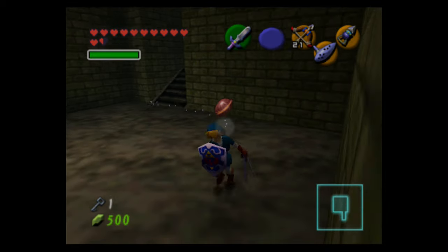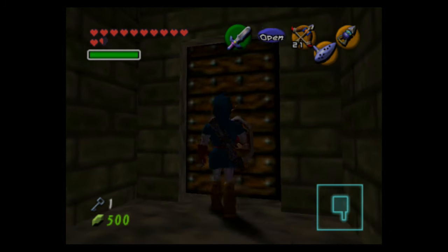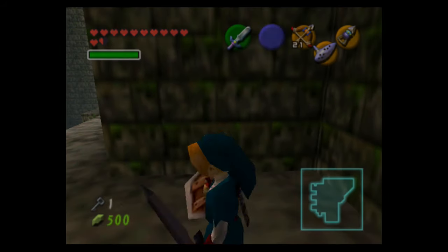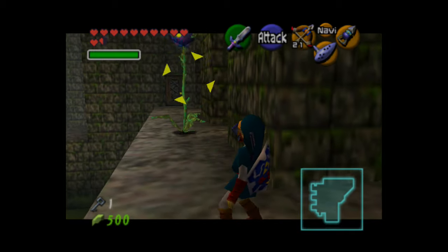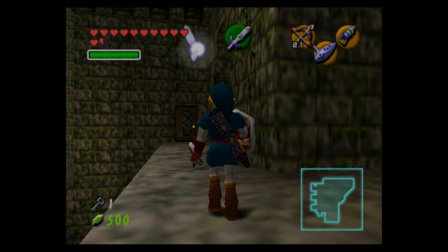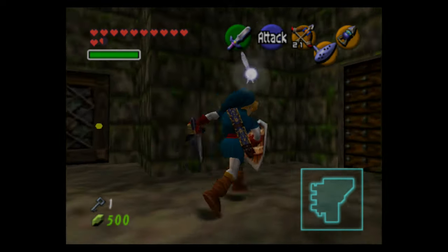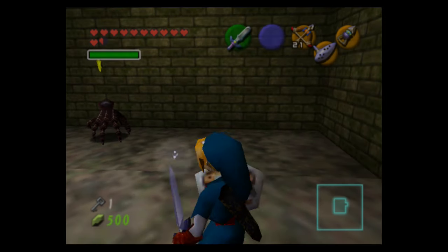Now we need to go through an alternate path to get back to where we were. It's actually not optional — I'm pretty sure there's a key we obtain by going through this path. With the hookshot you can stun giant Deku Babas pretty easily and then perform an attack to get a Deku stick out of them.